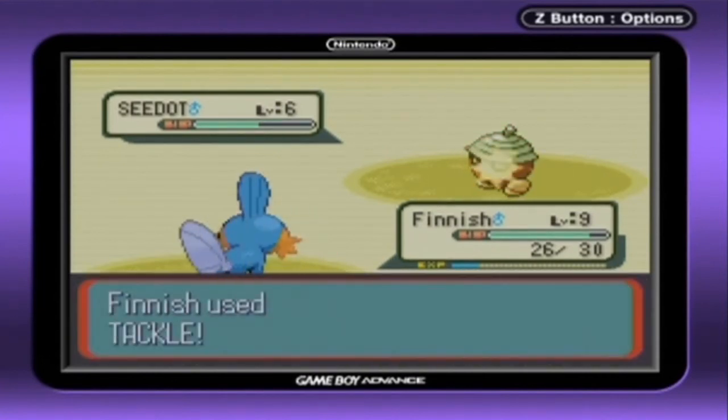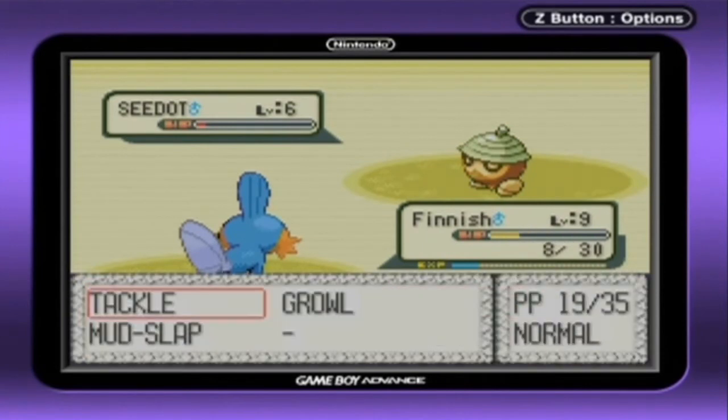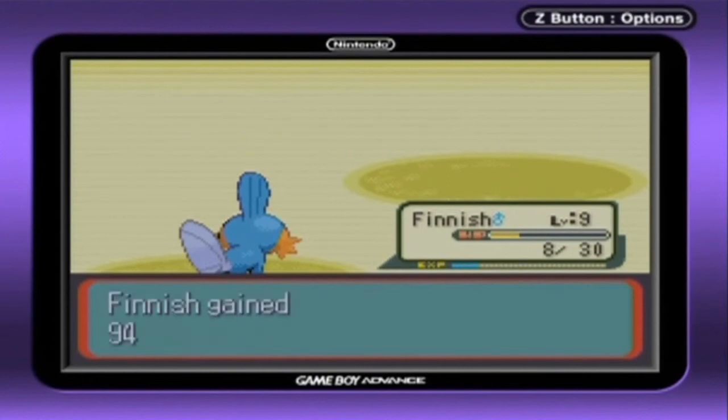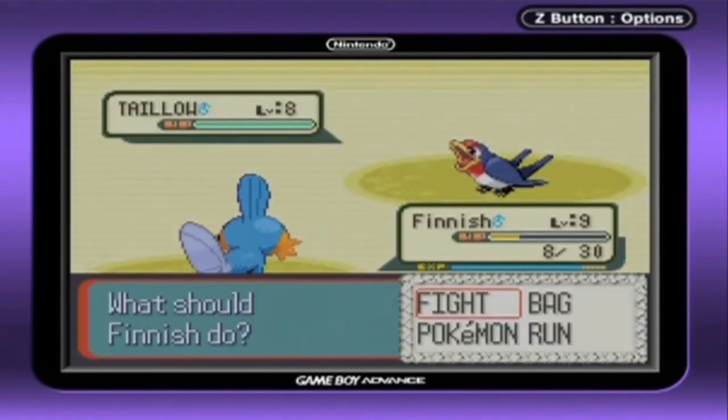If you give me a choice between Seedot and Lotad, I choose Lotad any day, even though I believe Seedot's final evolution has a better stat spread. I believe that Ludicolo is better. And I almost fainted there, but we managed to finish that guy off. Ha — okay, that's not funny. That was a terrible pun. A Tailow!